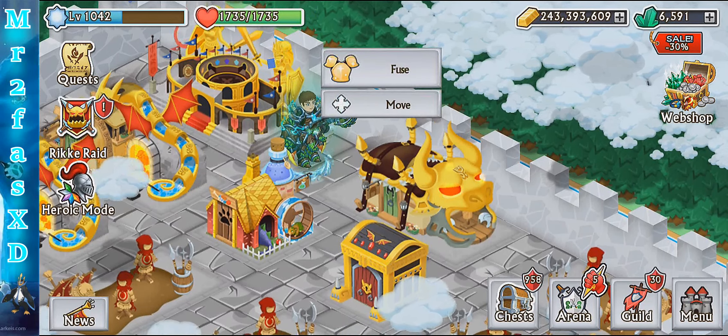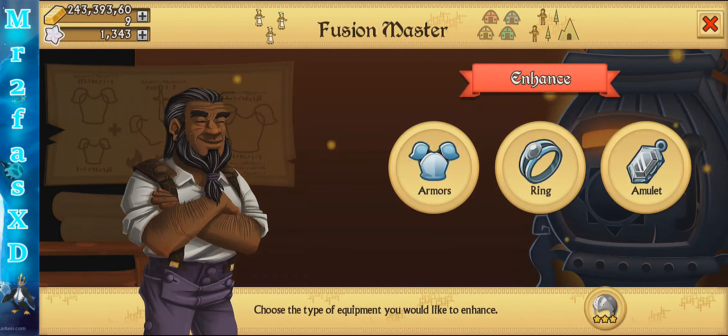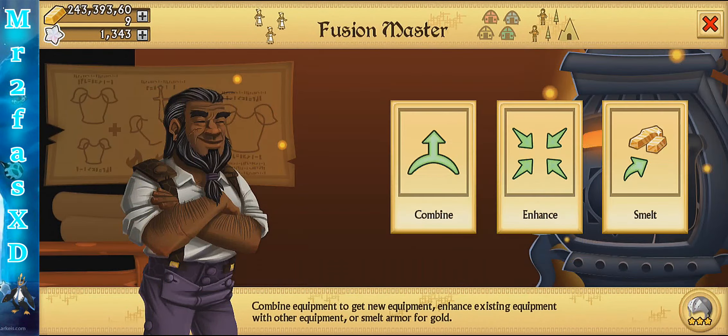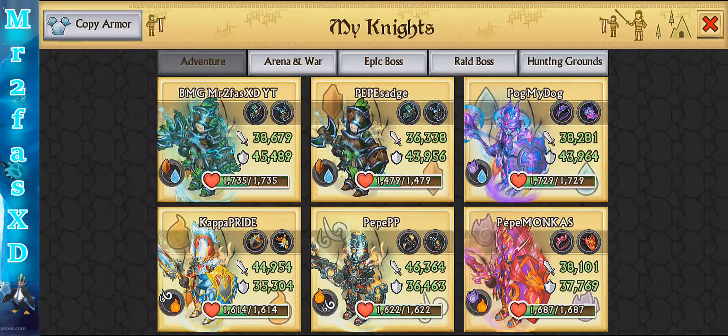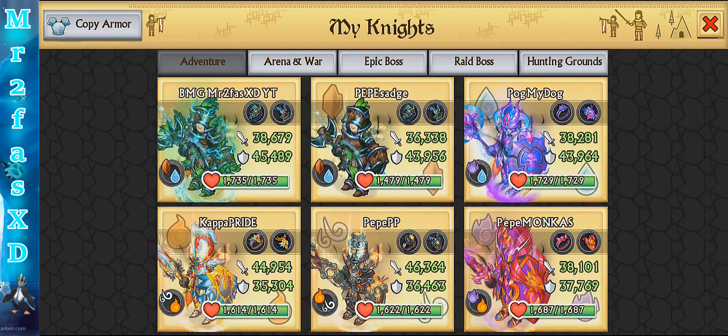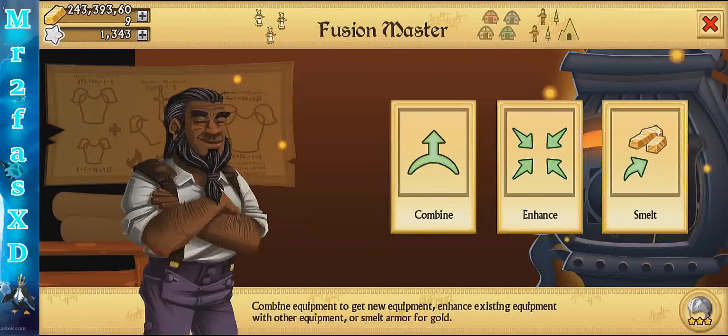Hello guys, MrFestXD here, and today we are going to be actually enhancing a really strong armor. So this is kind of the starting stats here. The Sacred Lotus Plus — I have two of them. I have a fully enhanced one already, and then I have the regular stat one.